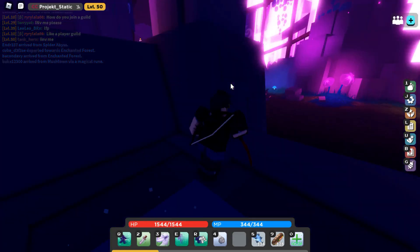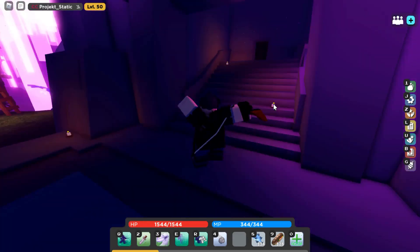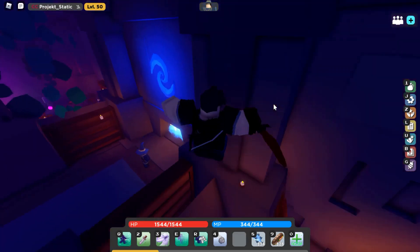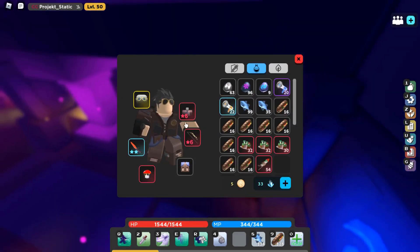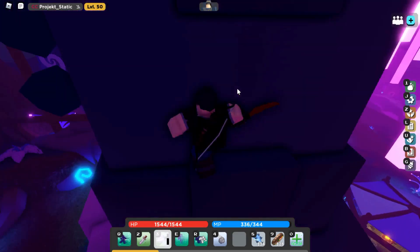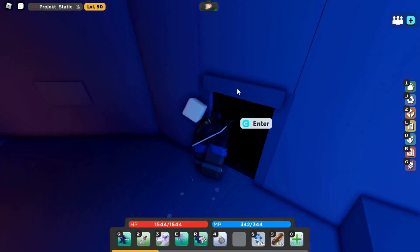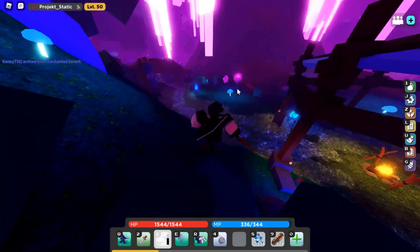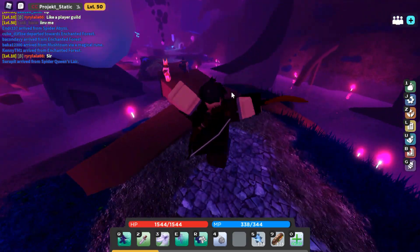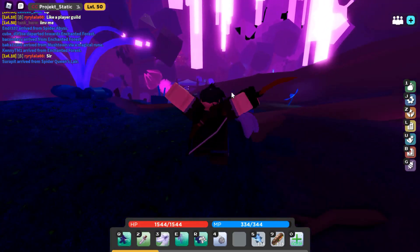Number three: putting extremely good scrolls on low-tier weapons. If you have any curse scrolls, just save them — keep them in your bank and forget about it until you're level 50. Those scrolls are used to make god tier weapons, and you really need god tier weapons late game. Save them for level 40 and above weapons; using them on anything else is pretty much a waste.